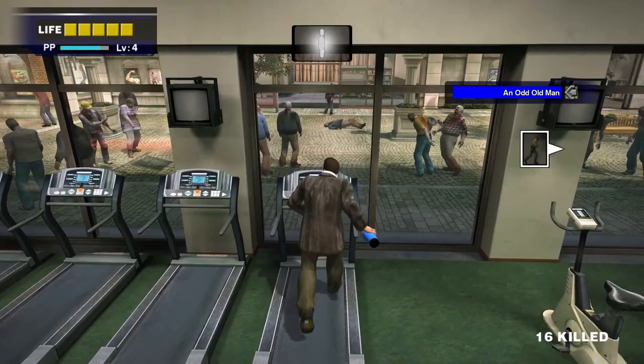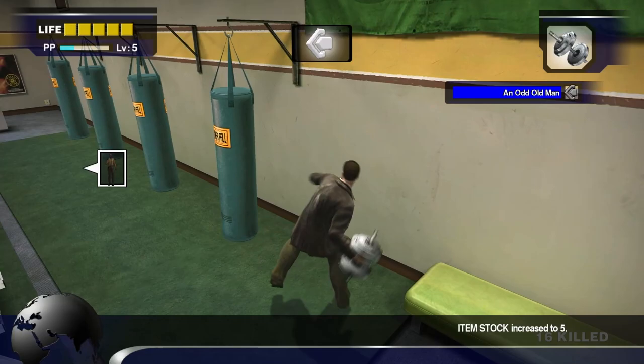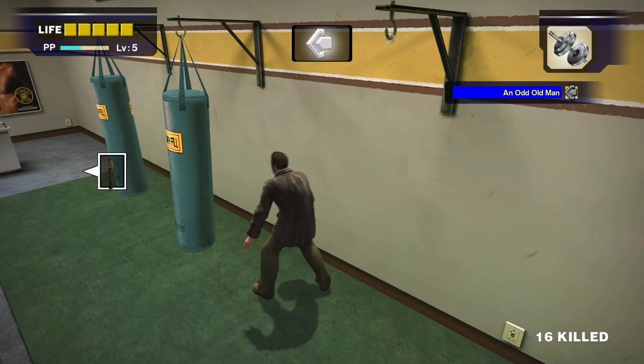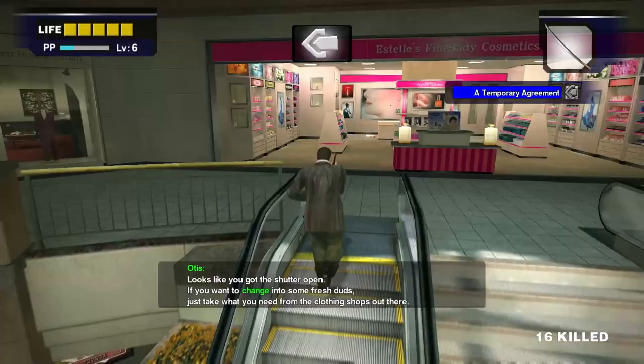The next PP bonus you can get in Flexin are from the four sandbags. You can smash each sandbag for 2,000 PP. This is best done with a dumbbell nearby to speed up the process versus with Frank's fists, which take a long time. Smashing all four sandbags will net you another 10,000 PP for a total of 18,000 PP. For doing all of the activities in Flexin, you'll get 40,000 PP. This is very substantial at a low level.